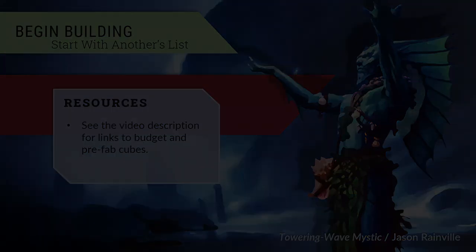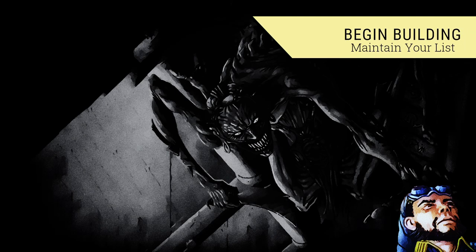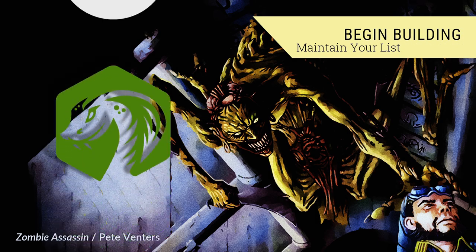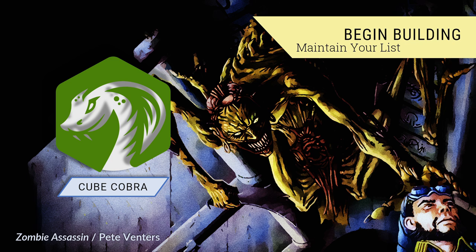For years, cube designers used spreadsheets, and indeed some still do. It's the year 2021 — allow me to strongly recommend that you host your cube on a dedicated cube website. I believe that the Cube Cobra website, helmed by my friend Gwen Decker, is the best option available today. It is free and open source, and it boasts an active and responsive development team. The site makes tinkering with your list, mock drafting it, and generating reams of analytics trivially easy.